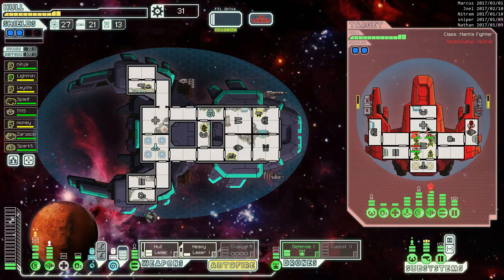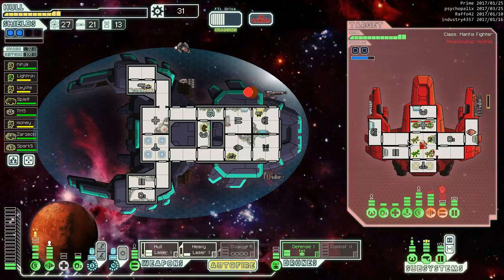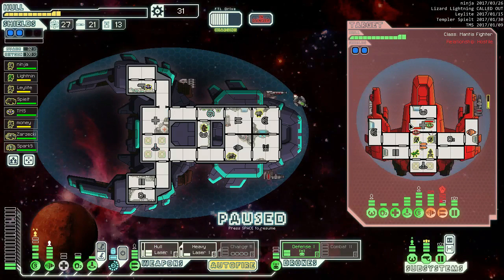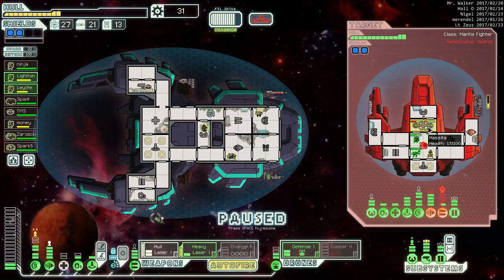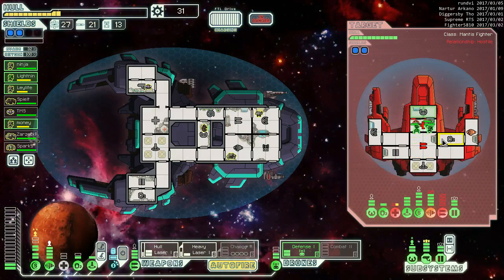This is a ship we can actually shoot at, which is nice. I think we're going to shoot the whole laser here and follow it up with the heavy laser. Killed their guys, which is nice. We're going one by one with them. Four mantises can get through a door pretty quick.